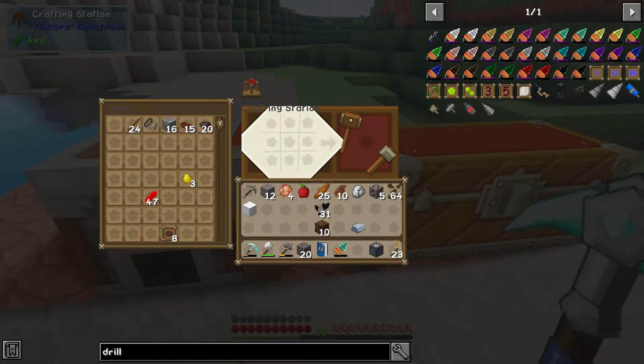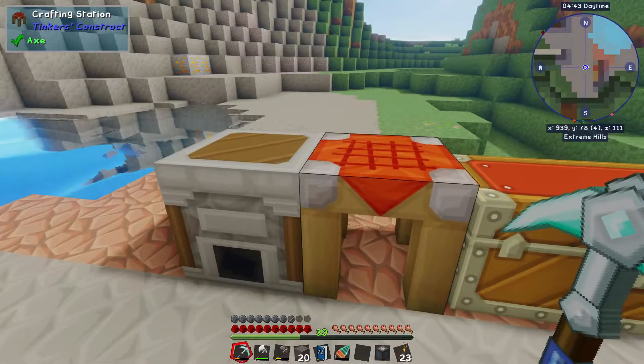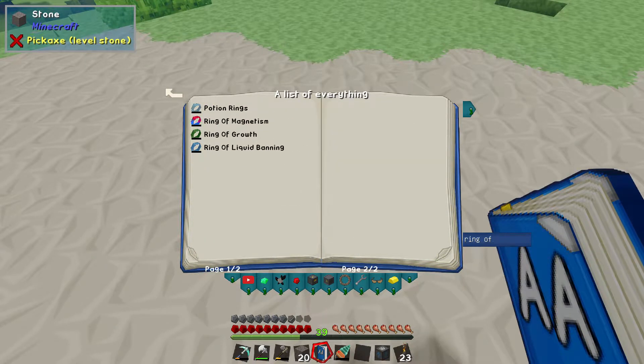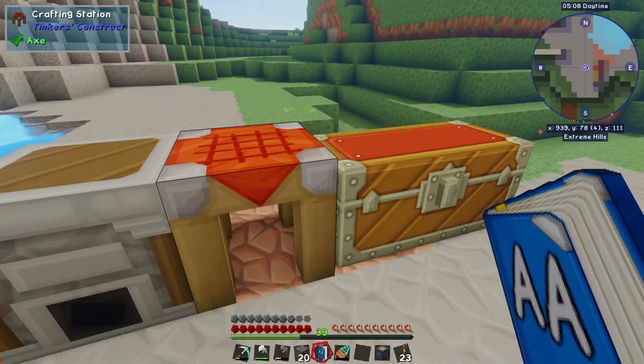Next we're going to make a ring of magnetization — or rather a ring of magnetism. When it's been charged in an energizer and is inside your inventory, it uses power to suck up items that are further away than you can pick up yourself. You enable and disable it with a sneak right-click in your hand.